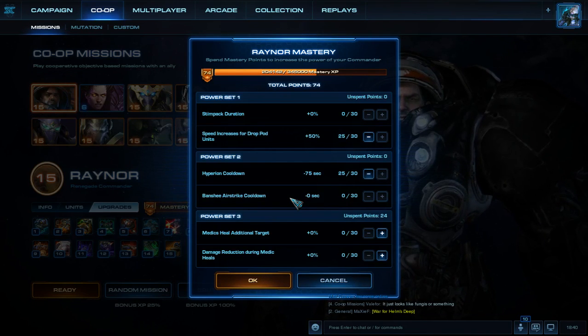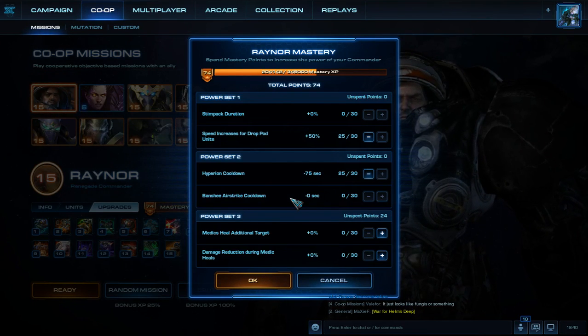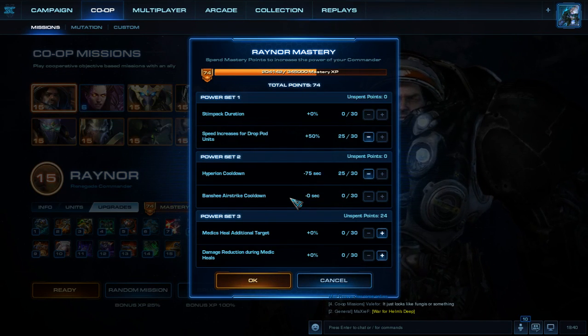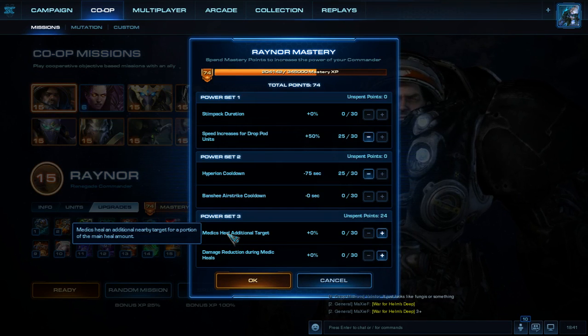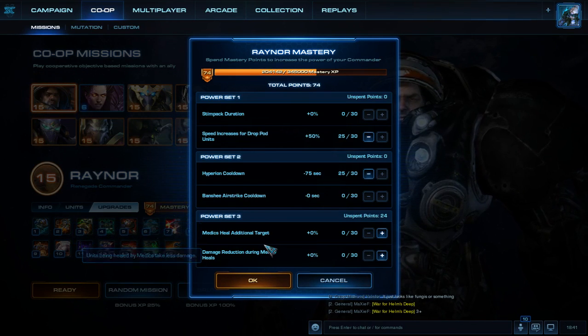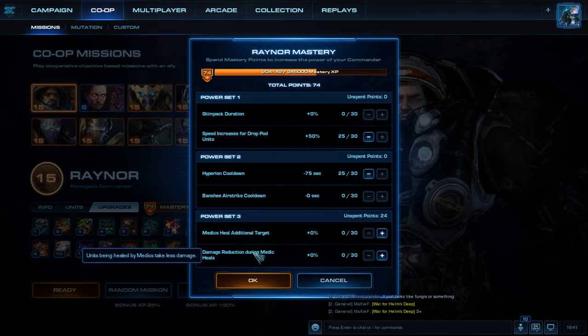Now let's go ahead and talk about Power Set 3. Power Set 3 has two options: Medics Heal Additional Target, or Damage Reduction During Medic Heals. For Medics Heal Additional Targets, medics heal an additional nearby target for a portion of the main heal amount. For the other one, Damage Reduction During Medic Heals, units being healed by medics take less damage.